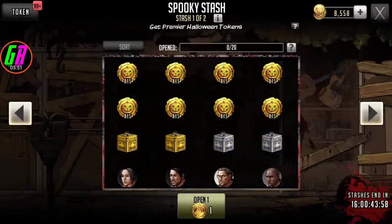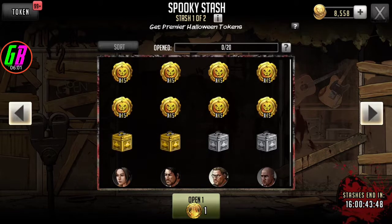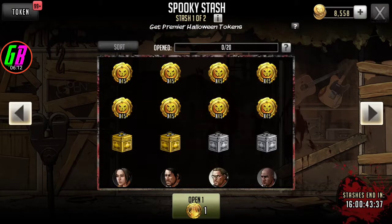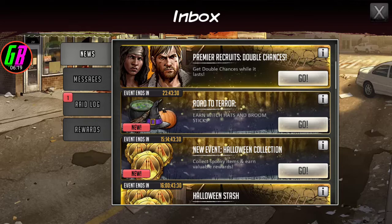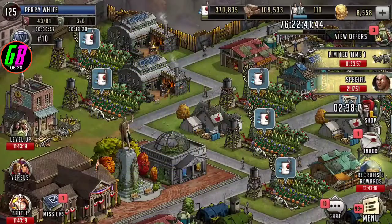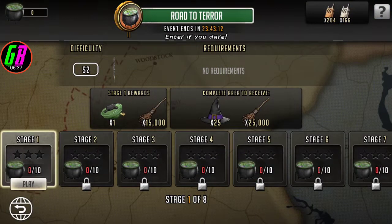So it looks like this is a 16-day event. The stages go 15, 30, 60, 90 — so if you complete this stash you're guaranteed at least one pull. What I'm going to do is play through the roadmap and see how many broomsticks and witch hats we get altogether from playing through all of it, and then go from there.